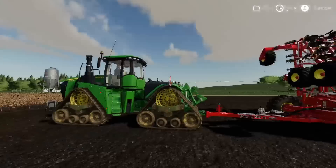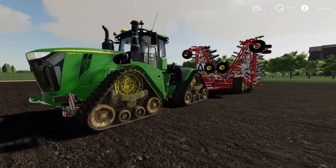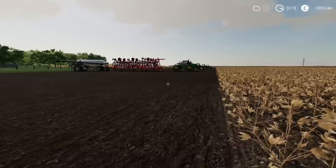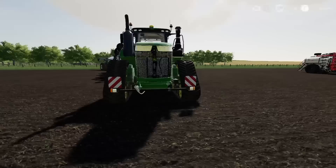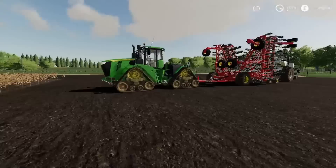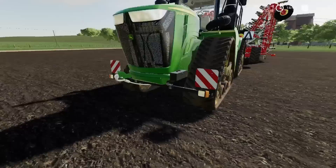Starting off, we've got the 9RX — on console now, though it's been out on PC for a while. It goes up to 670 horsepower and we've got a couple of different track configurations — no tyre configurations. I've gone for a John Deere setup. We've got the wider 3-metre axle width option, or the standard. The tractor has lights all round, work lights, beacons as you'd expect, and a horn — a bit of a peep-peep for such a big tractor.